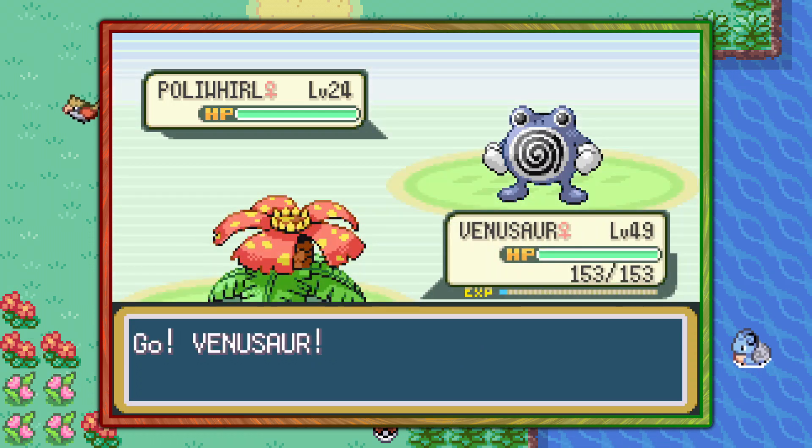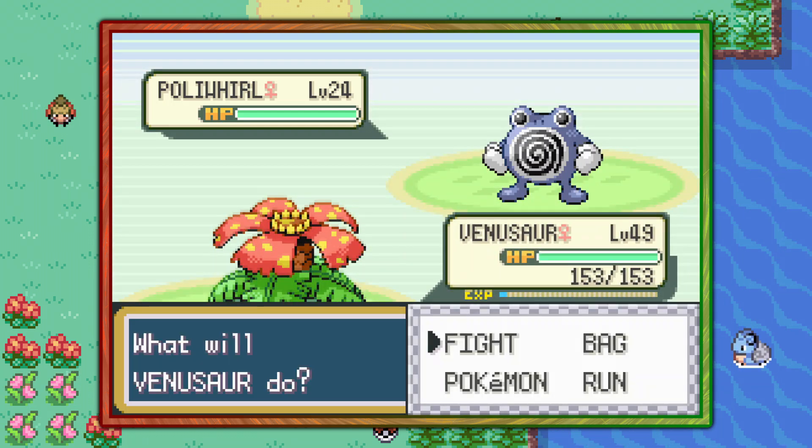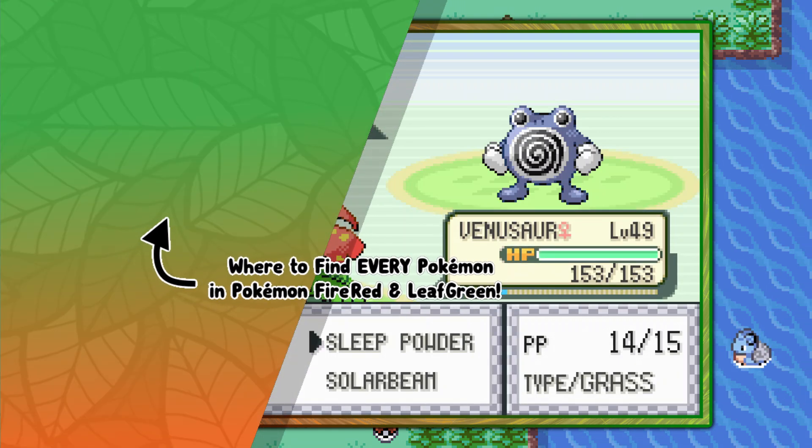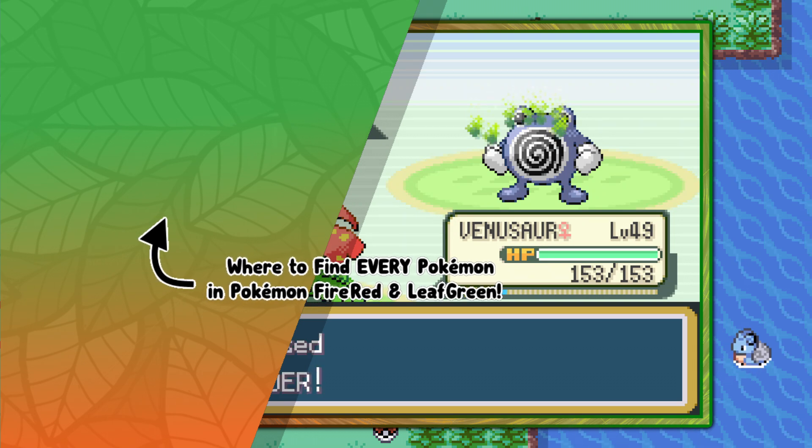That's how you find the Tadpole Pokemon Poliwhirl in Pokemon FireRed and LeafGreen. And of course if you're interested in more fluff-free video guides like this one, go ahead and click the playlist that's on screen now.